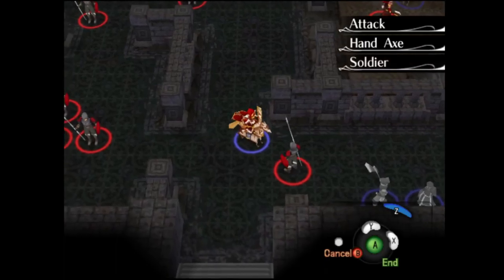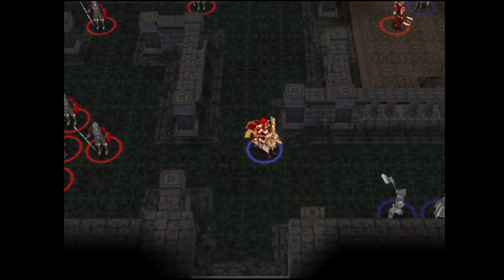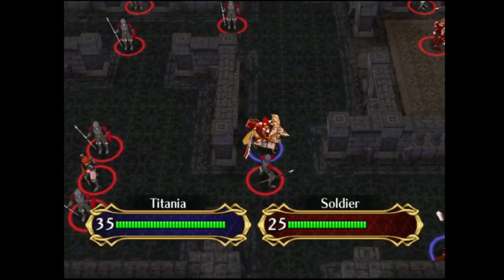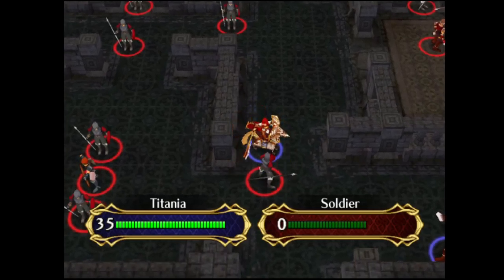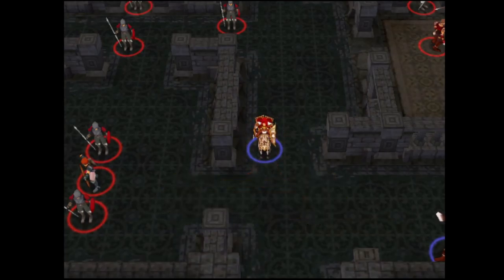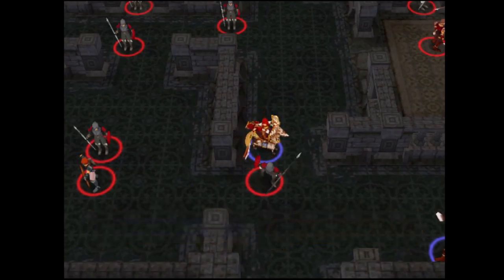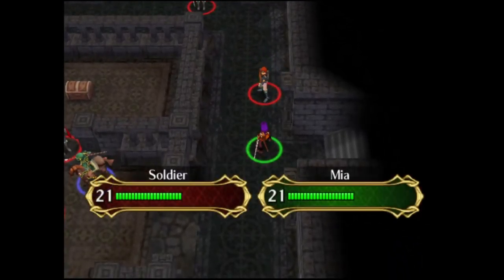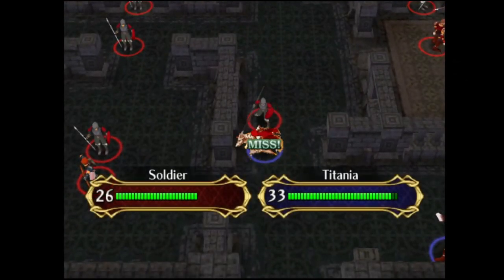You might wonder why Ike is not really joining in — this is because our new unit, Mia, is going to walk towards him. On this enemy phase, Titania is using her hand axe, and we really put this to use, conserving its uses up to this point specifically for this map. There are a couple units with 1-2 range that we have to deal with, and Titania is going to play a big part in that. Mia gets attacked here, but she doesn't really have any real chance of death, so her starting spot isn't too bad.